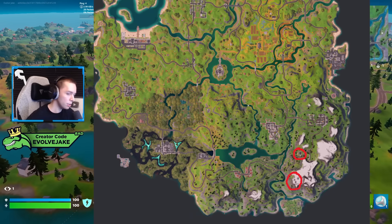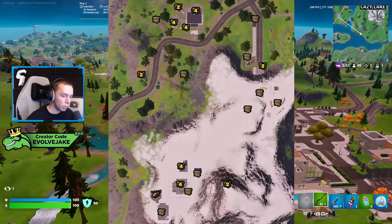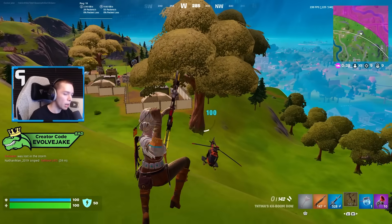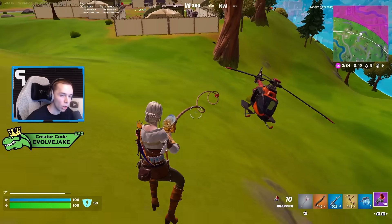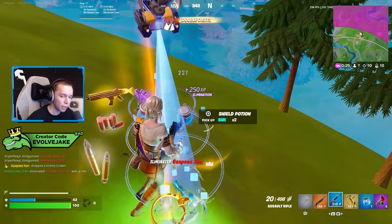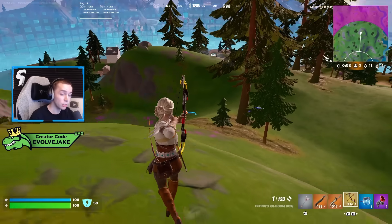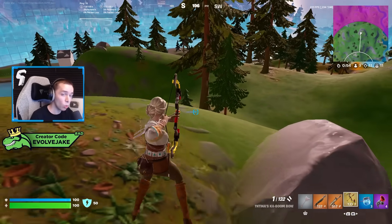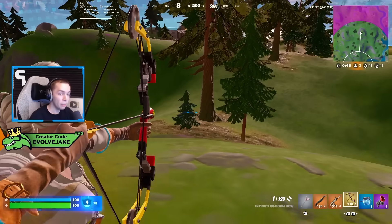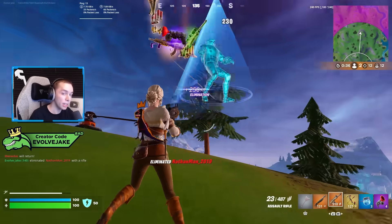Near Camp Cod is the Weather Station, a spot that was well known in Chapter 2 as a decent, somewhat secluded spot for easy wins. It only has 13 chest spawns, but it can be looted very quickly since it's basically just the main weather station building and a small house outside. It does have a Choppa spawn, which is great — helicopters are 100% spawn rate at helipads — so getting out of here is no problem. It's also near Caddy Corner, which has a decent amount of loot and can be looted very quickly. Later in the season when the Kit NPC is added to Caddy Corner, the Weather Station into Caddy Corner will be a great loot path to access that vault and the shockwave launcher.